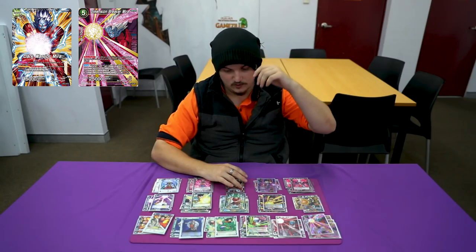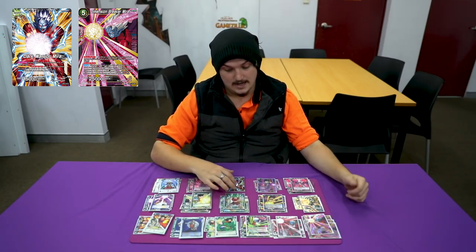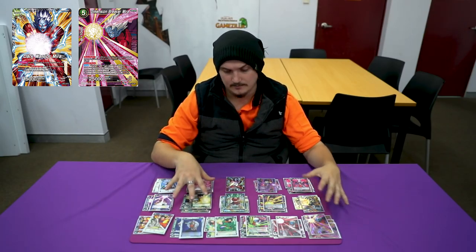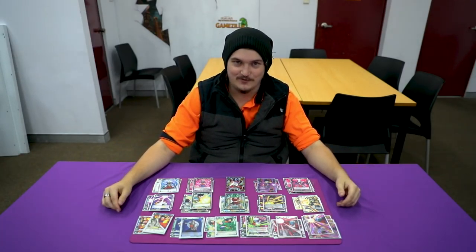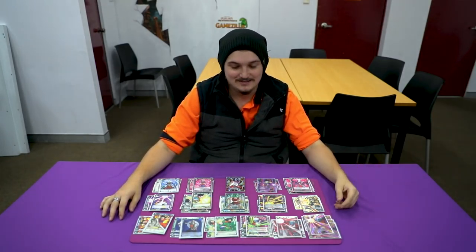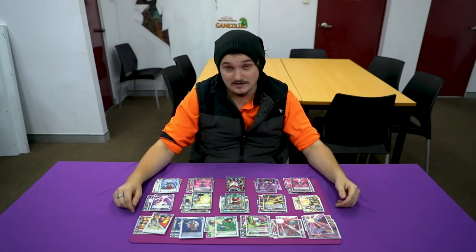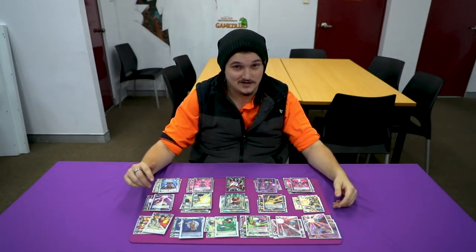That's it for the deck profile. I really like Mira and I'm going to keep testing him until I find the complete build I like. I've seen a build where they play the new green Saiyan Carver, and I'll probably test that out after I try this hand destruction build. If you guys could help us out — we're trying to hit 200 subscribers, really trying to pump out as much content as we can. Leave a like on the video, tell me what you think about the deck, and that's it. See you guys in the next one.